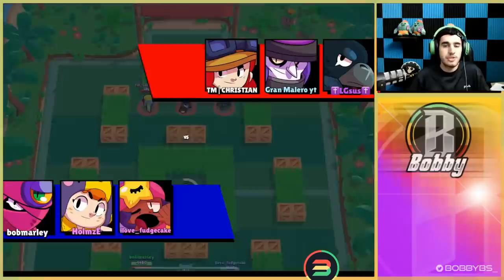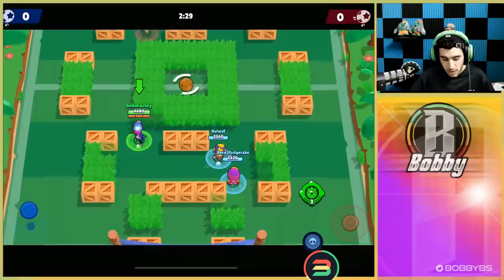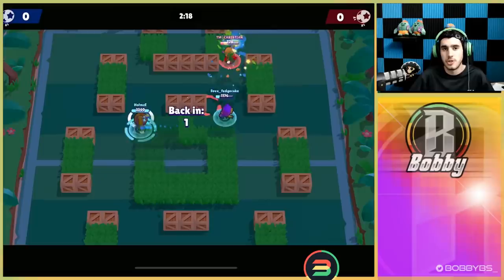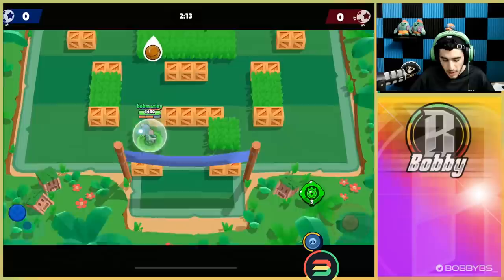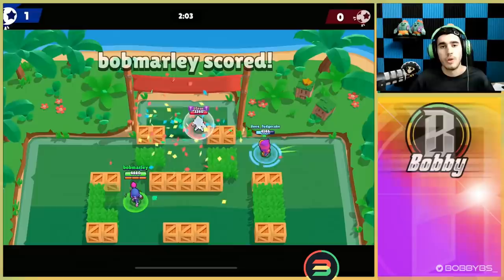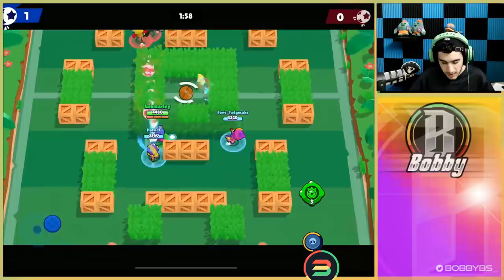Here we go into the next game going up against Crow, Mortis, and Jesse. Crow and Jesse are kind of annoying to face as a Tara — it's not a great comp to face. Against a comp like this, definitely go for those solo pulls because against Crow and Jesse you don't get much value out of killing them. Just go for solo pulls to get your numbers going, make it a three-on-two, and let your teammates do a lot of the work. We're able to put the ball right in the net — really good play by our teammates, one to nothing lead at 30 seconds in.